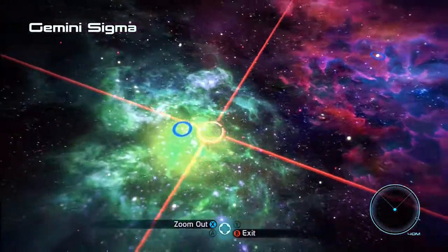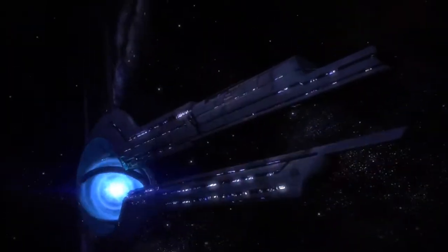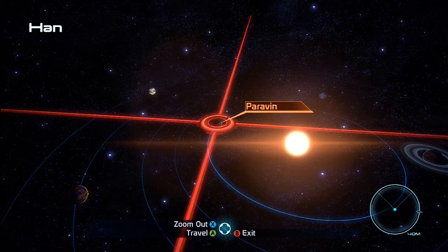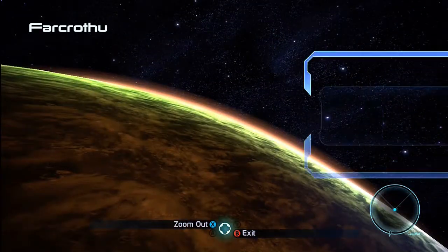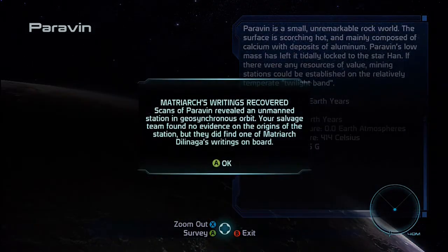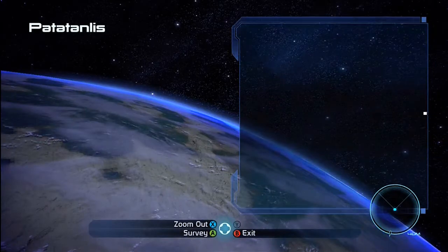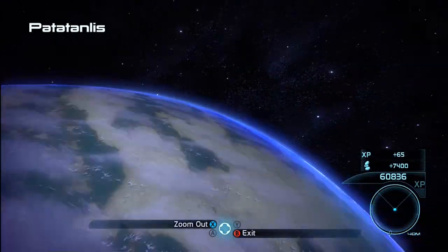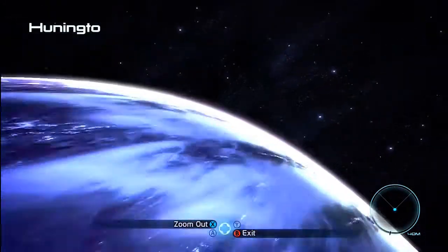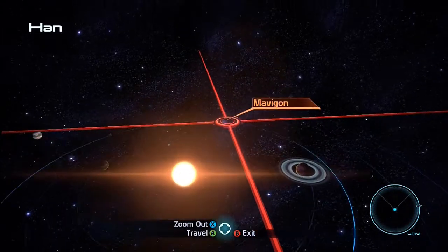We do not want to go to the Ming system just yet - we want to head to Han, that's where we're going. We just entered the solar system and didn't get a side mission from Admiral Hackett - I'm actually quite surprised. Let's have a look at these planets. Paravin - I thought that was Palaven, the Turian homeworld, but nope. Patlus - yes we can survey this one. Five rings, yep that's all of them. Alright, time to take out this last crime lord.